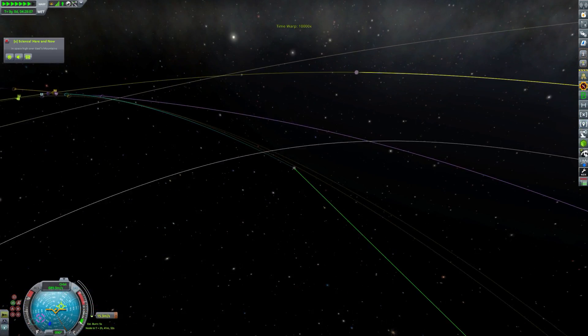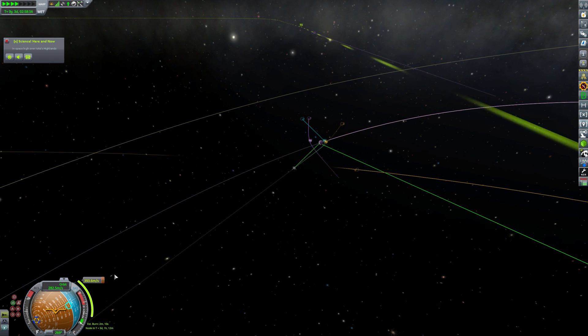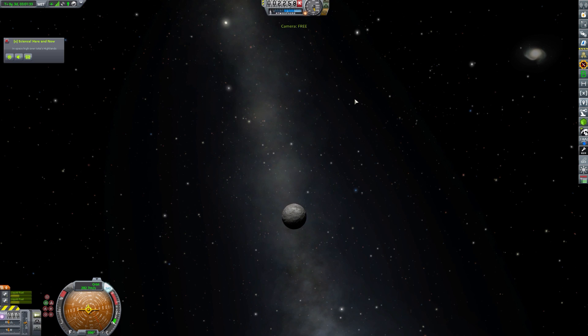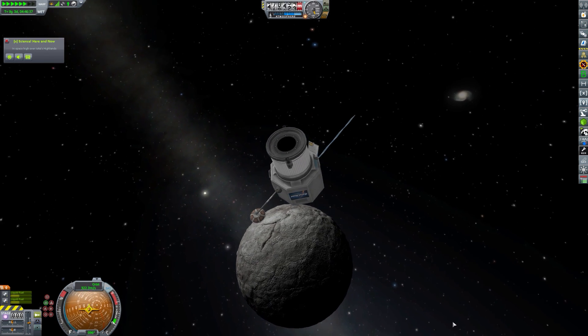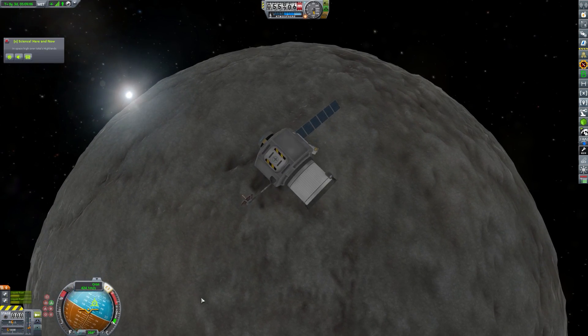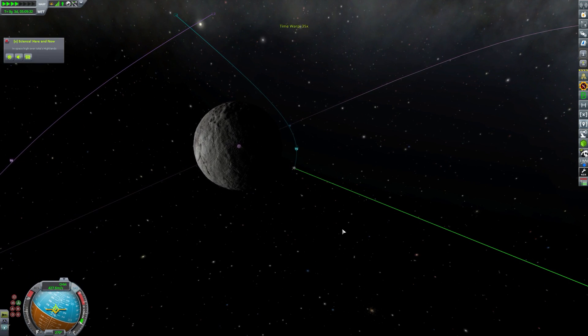I'm still having issues with the solar panels not pointing towards the right star. I should explain that for those not familiar with the Galileo's Planet Pack mod — there are actually two stars in this system. There is the Cyro star, which is the main star, and there's also the Grani star, which is much, much further away. Quite often I have trouble with my solar panels not pointing to the correct one.